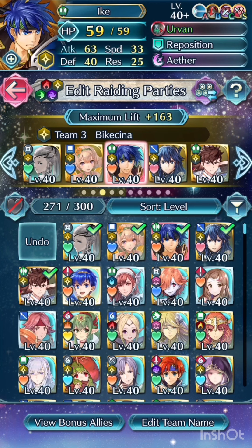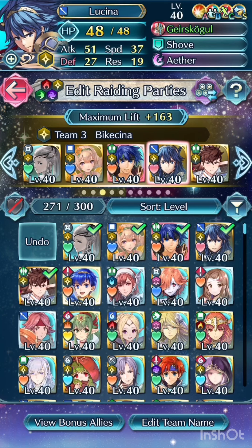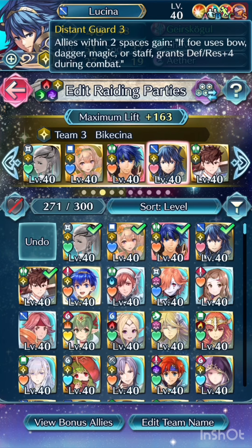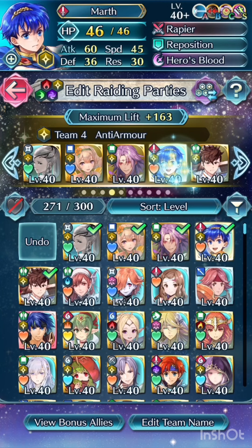Legendary Ike — doesn't need much introduction. He's merged to plus 5. So many people have plus ten, and I love Ike, so it's sad that I don't have him. Lucina is a pure support — she pushes him in, gives him attack and res, boosts his speed and distant defense, and he tanks, heals, and takes out teams. I call this team anti-armor due to Marth, though it's really more of an anti-cavalry team — I just haven't been bothered to rename it yet.